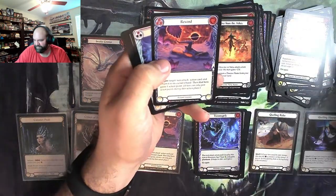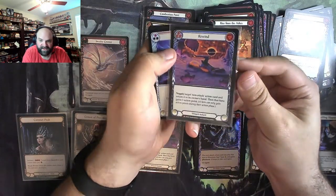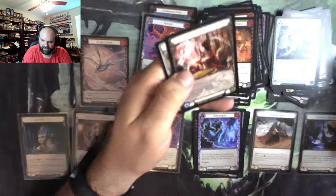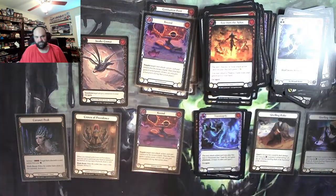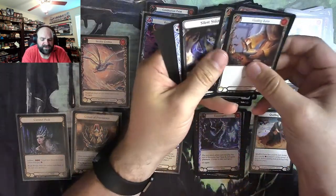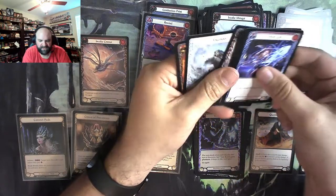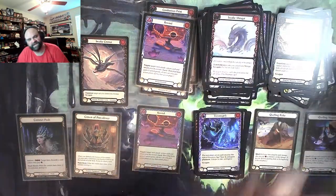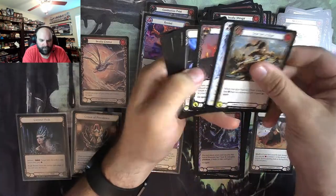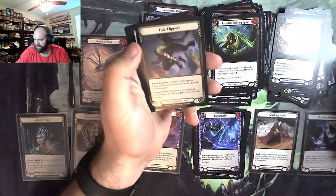Rise from the Ashes. There is a Majestic — that is Rewind. Which might be good. Negate target non-attack action card and return it to its owner's hand, then that hero gains an action point. That is pretty good, because at that point they have already paid for it — pitched for it. So if they had to pitch a lot, they might still be toast. Like, they get the card back, sure, it mitigates the pain. But it still leaves them in a pickle as far as being able to recover from that. Might buy you a turn when they have to rebuild. There is a rainbow foil common — Tied Flippers.